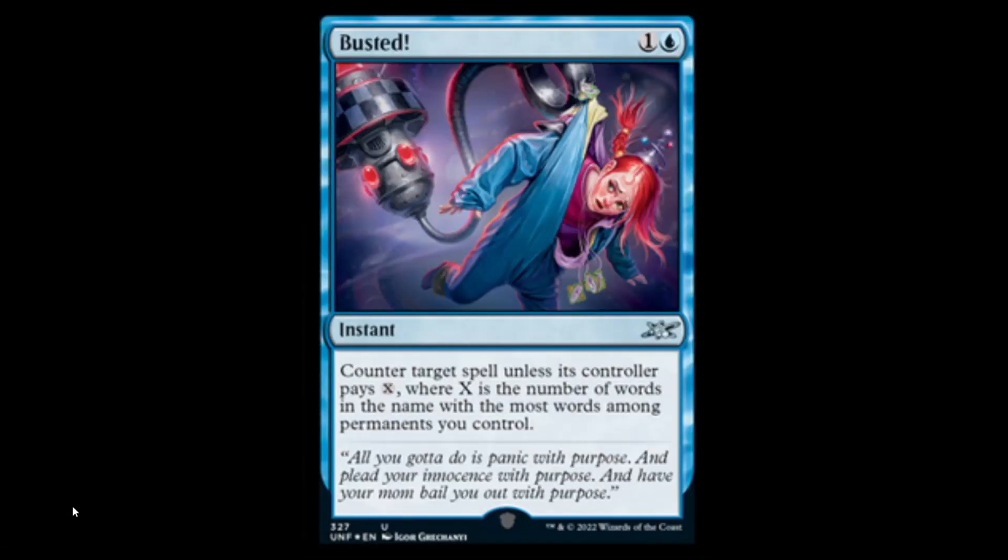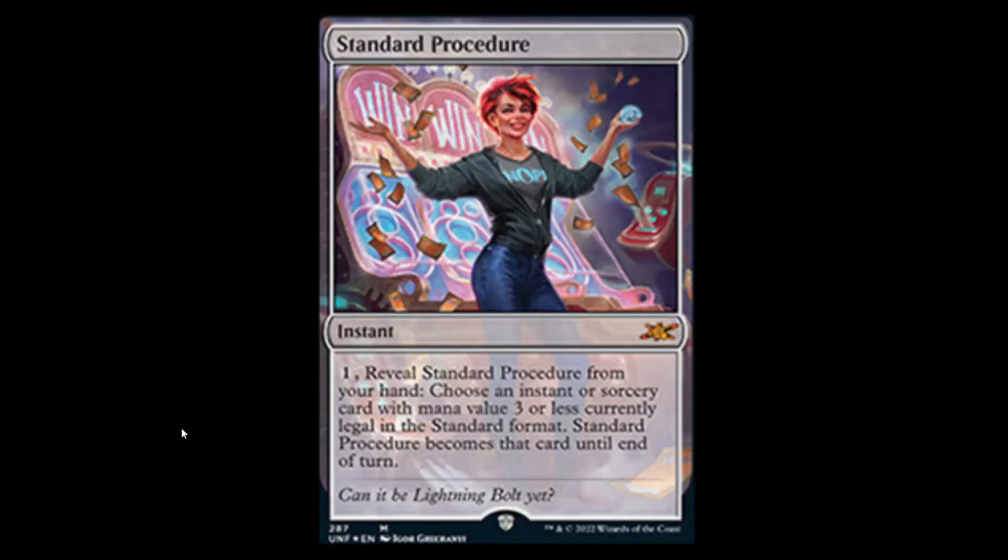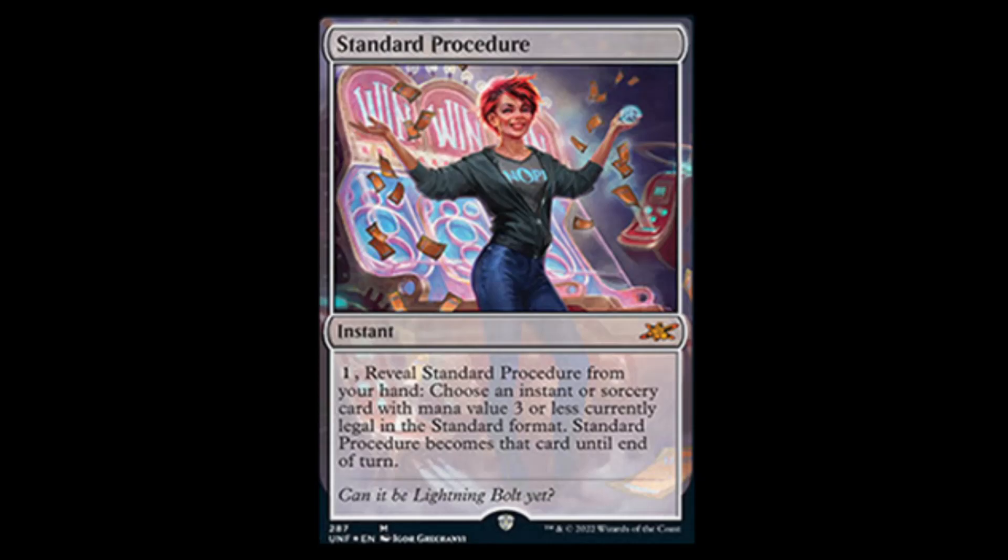Next we have Busted: blue and one instant — counter target spell unless its controller pays X, where X is the number of words in the name with the most words among permanents you control. I'm going to do calculus playing this game. Next, Standard Procedure — it's an instant for one: reveal Standard Procedure from your hand. If you do, choose an instant or sorcery card with mana value three or less currently legal in the standard format — Standard Procedure becomes that card until end of turn. I smell shenanigans.